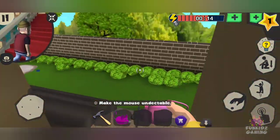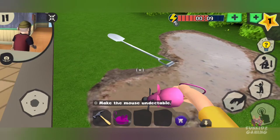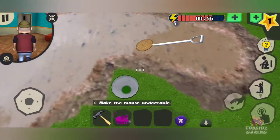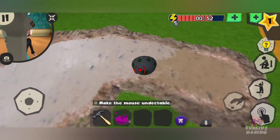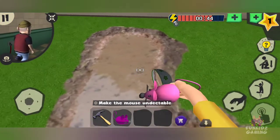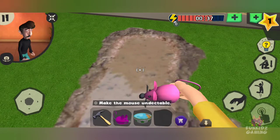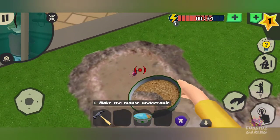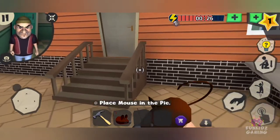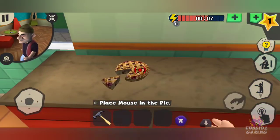Now right side, climb down. See, the shovel was there — I took it and placed it here. Take this ball and place it here, then use the shovel to automatically take some sand and pour some water on it. Make the mouse undetectable — place the mouse, throw the mouse down. Take the mouse and place it in the pie. The pie is on the right side, let's place it.